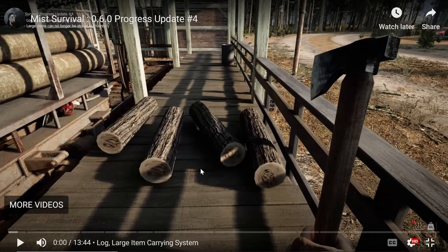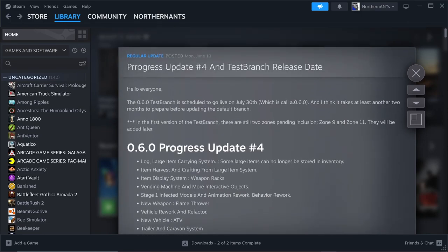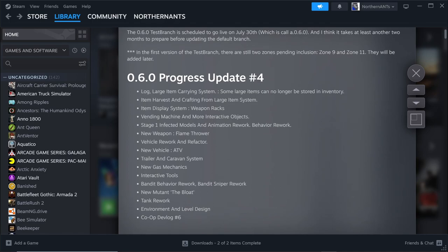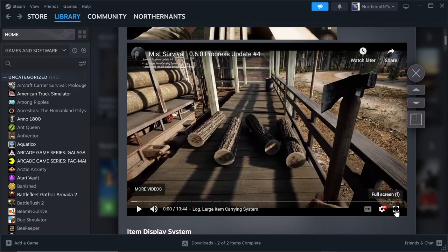I was going to do a new episode, but then I came across the progress update for 0.6.0, going over the way the game is going to be. The 6.0 test bench is scheduled to go live on July 30th. There will be another two months at least before it goes to the default branch, but the stuff that it's got in it looks amazing — it's going to be a whole other level. I definitely have to start a new series; we're already on episode 26 on our current series. Let's take a watch of the trailer and go over what we're seeing.